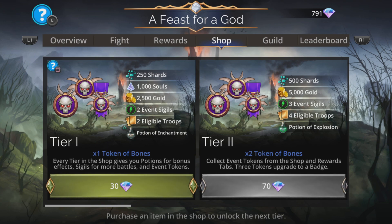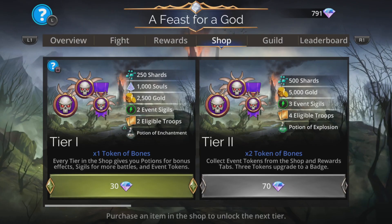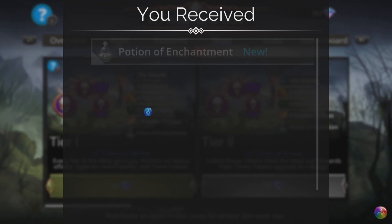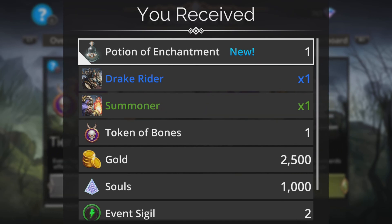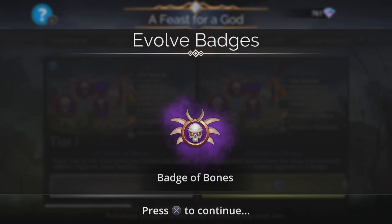First things first, you want to go to the shop and buy tier 1. You get more tokens of bones, you get a potion of enchantment, and other stuff as well — really useful. There we go, we get to evolve it. First one — bingo bango, done.